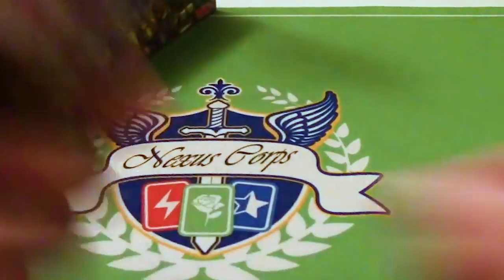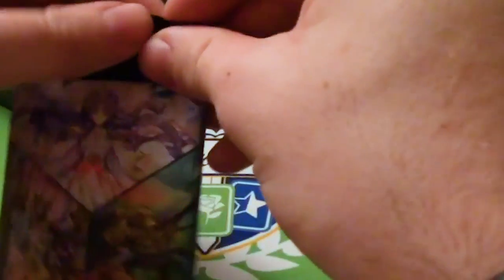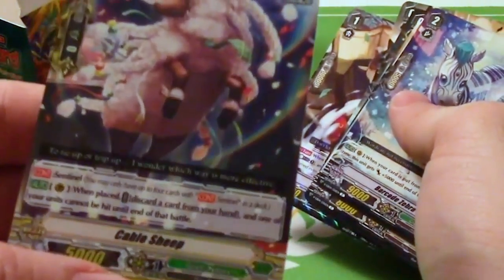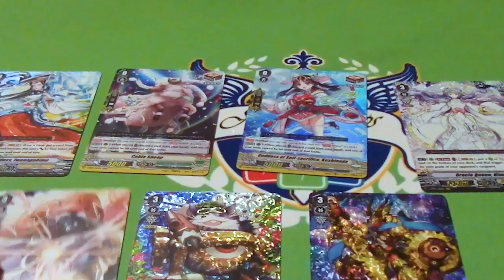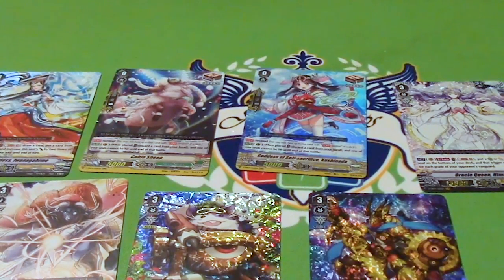Here is the last pack of the box. I will do a quick favor and show you guys all the pulls at the end. Oh look, Cable Sheep — the most fabulous PG in the universe. You're fabulous! So that was the box. Here are our high rarity pulls. Rate, comment, subscribe. There will be deck profiles and games in the future. Love you all, see you next time.